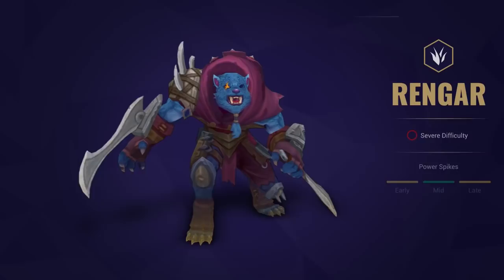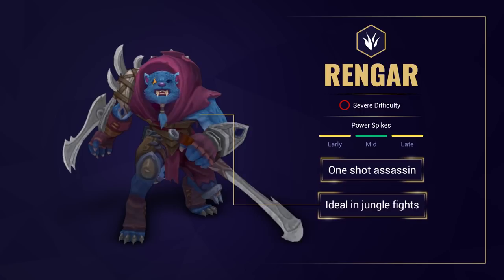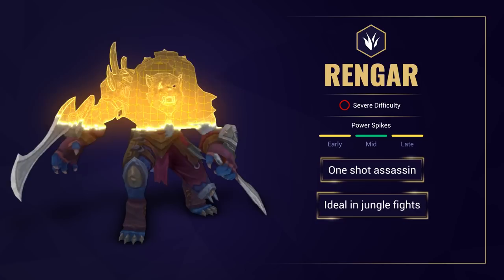In this video we're going to look at everything you need to know to counter Rengar. What does Rengar do? Rengar is an assassin focused on easily one-shotting split targets. He is designed to jump in and out of combat, ideally fighting in the jungle where he can utilise his passive.